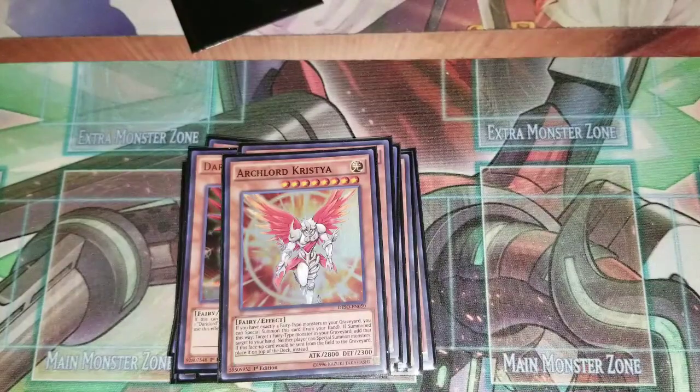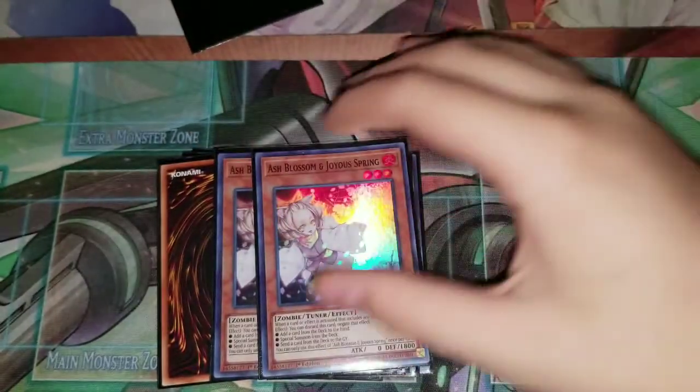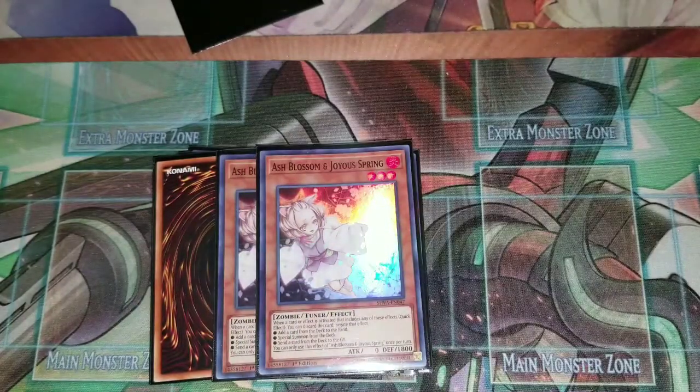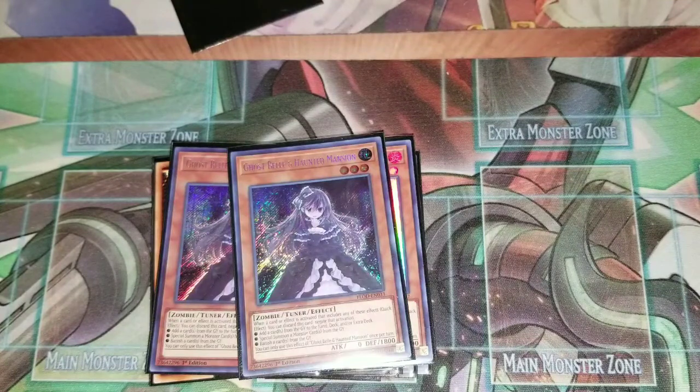For hand traps, three Ash Blossom — I'm still waiting on one to come in so I'm proxying one. Two Ghost Bell. I prefer Ghost Bell over Ghost Ogre right now because there are a lot of decks that manipulate the graveyard, and it also ensures my Ash Blossom plays are safe from Called by the Grave. It can be bricky drawing both of them at the same time, but Ghost Bell is really good — it stops graveyard-heavy decks like Burning Abyss, Dark Lords, Blue-Eyes, and in the meta you can stop the Gouki rematch.